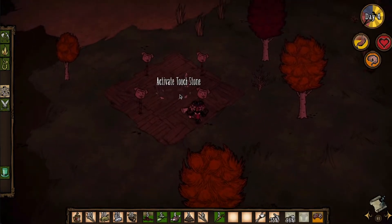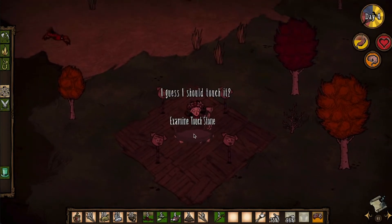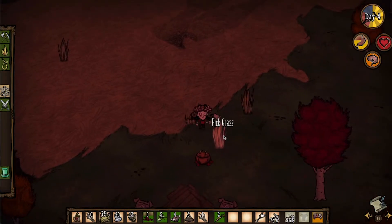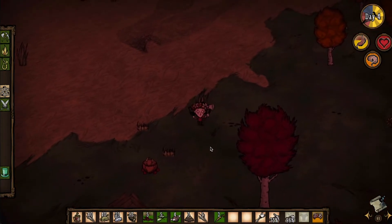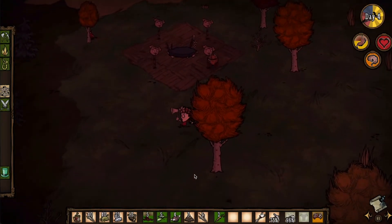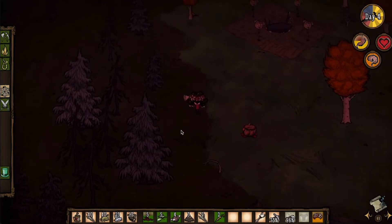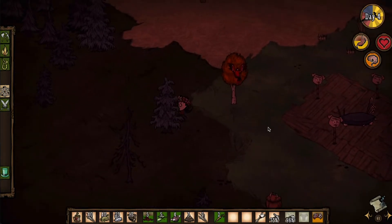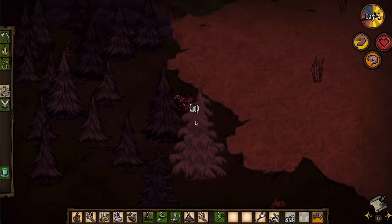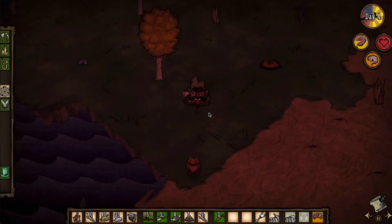What else are we going to find in this episode? We found a toadstone — what?! What are the odds, for real. We found Chester, beefalo, the mechanical creatures which will come in handy later, and now we found the toadstone. This is really a strike of luck.